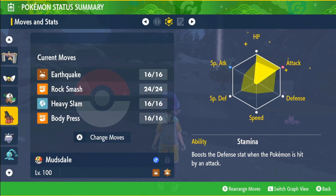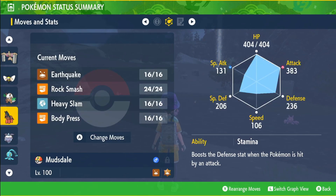Mudsdale has the held item Shell Bell, EVs in HP and Attack, the ability Stamina, Adamant nature, and moves Earthquake, Rock Smash, Heavy Slam, and Body Press.